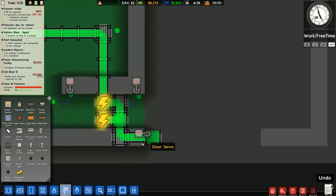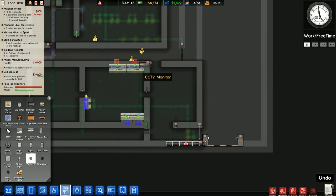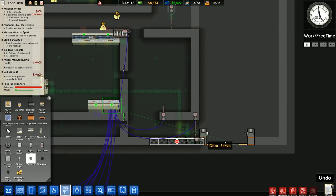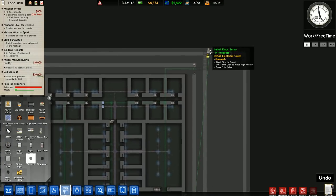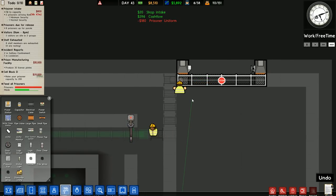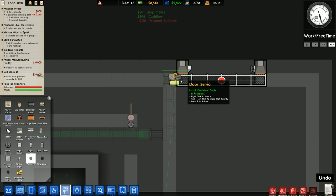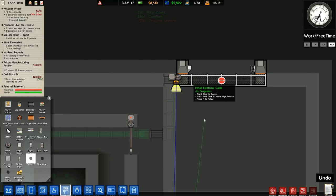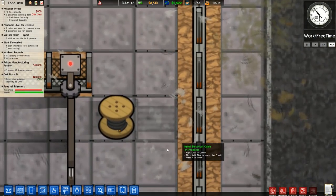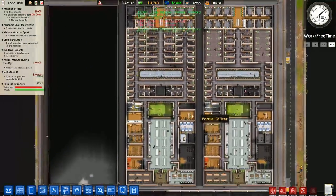I was about to commend them on placing all the power lines first and then the door servo, but they missed one bit out. So we want a door servo connected from that one to there, and also to the one that doesn't exist up here because that person is waiting for that to be opened. There we go — that is now placed, but the electrical connection is not, because... prison architect.